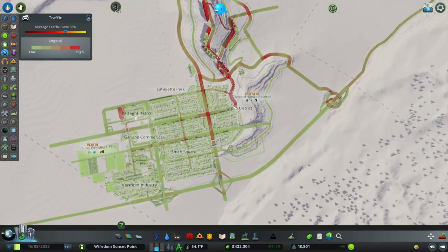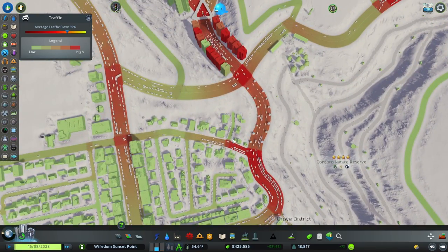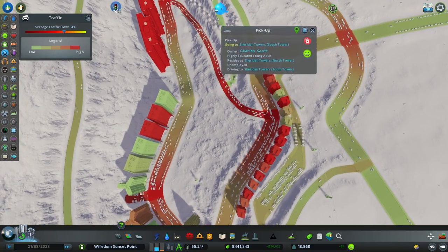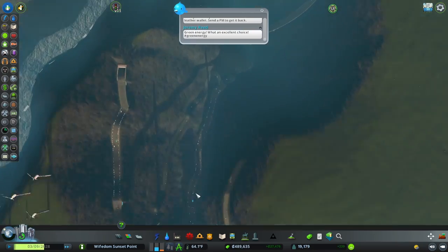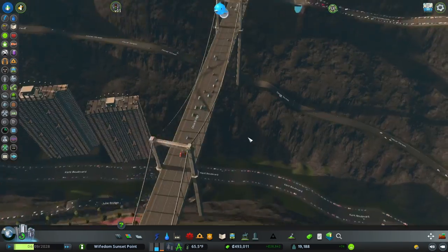Why do we have a traffic issue right here? Everyone is trying to get in and out of that. There are also some lights we don't want. So what we're going to do, before we finish the Commercial District, we're going to add another entrance.